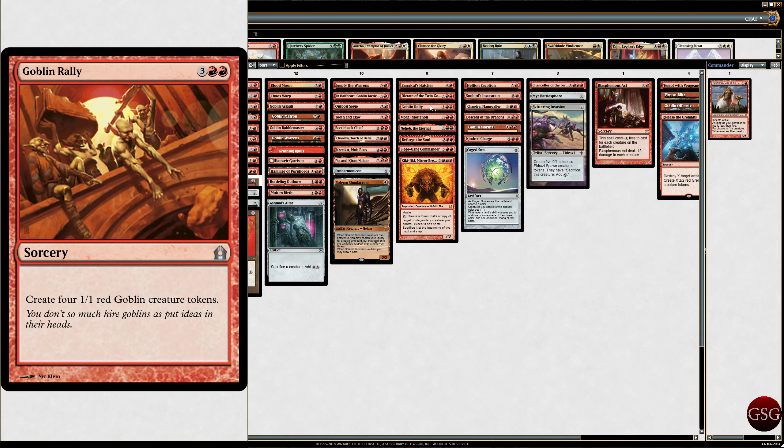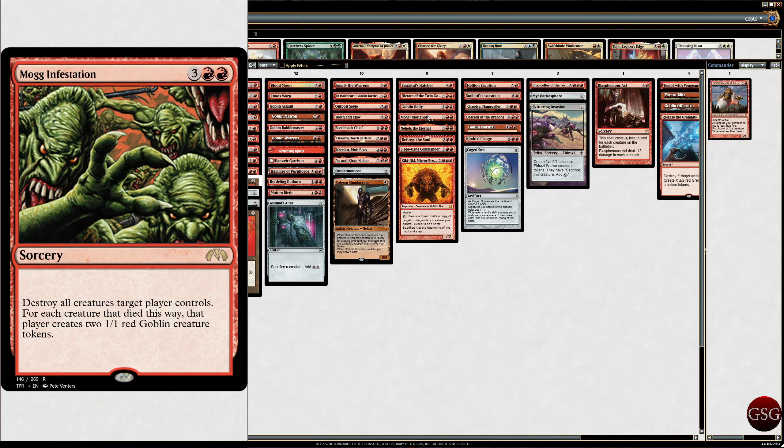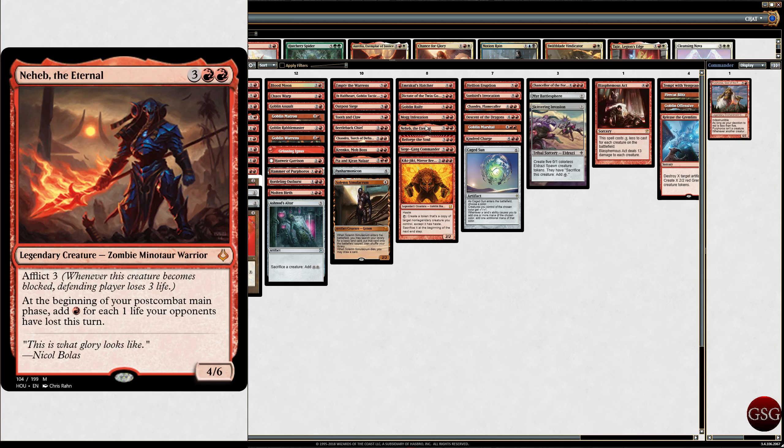Goblin Rally — create 4 1/1 Red Goblin creature tokens. Mogg Infestation — destroy all creatures target player controls; for each creature that died this way, create 2 1/1 Reds. So I'm just mostly going to destroy my own stuff. Neheb the Eternal — Zombie Minotaur Warrior. Afflict 3. At the beginning of your post-combat main phase, add 1 red mana for each 1 life your opponents lost this turn.